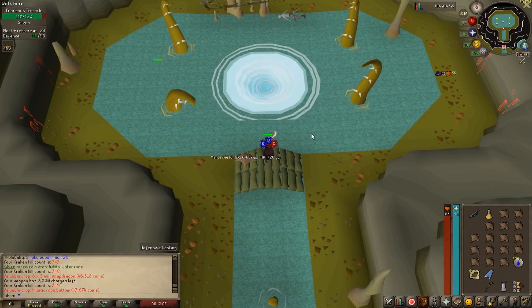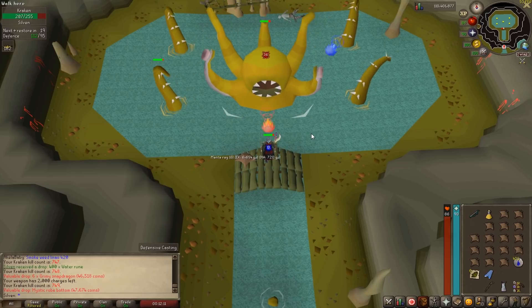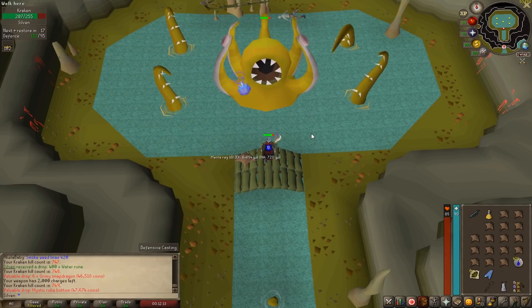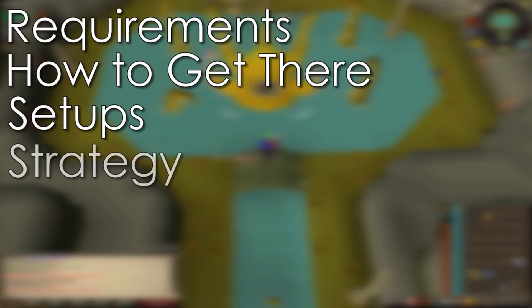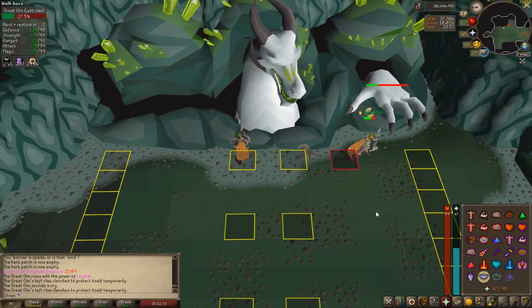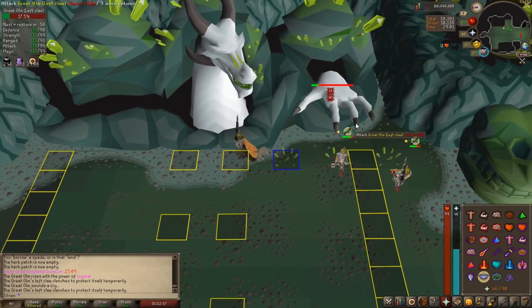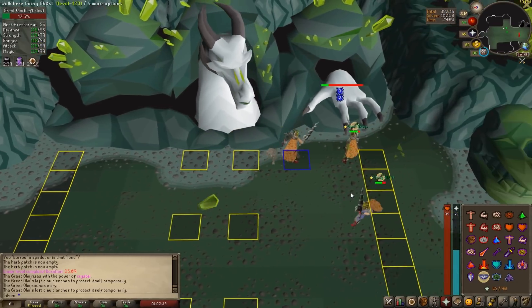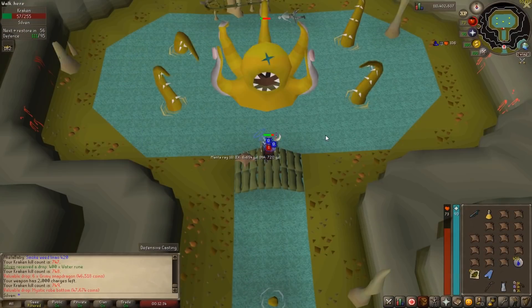Now, the Kraken is definitely not the hardest boss, but I remember what I thought before I tried it. The fight actually seemed daunting, probably because it was instanced and I was afraid of dying. Today we're going to go through requirements, how to get there, a recommended setup, and strategy and tips. Just as a quick note, for those of you still waiting on my raids guide, it's still coming. I've just had to redo some of it as I wasn't happy with the quality, and I think I strayed a little bit from what this series is about. But be sure to check out my Twitch if you'd like to learn, and stay tuned for the guide in the coming week. Now on with the guide.